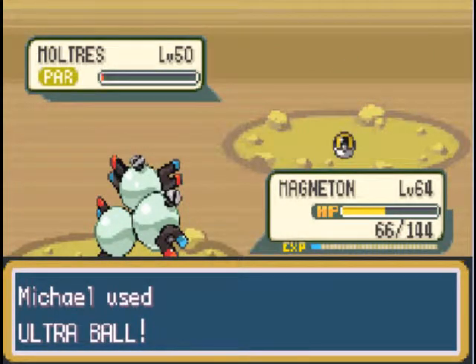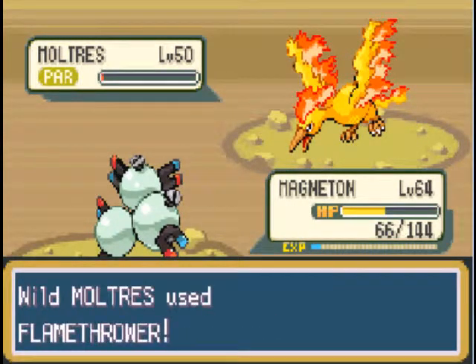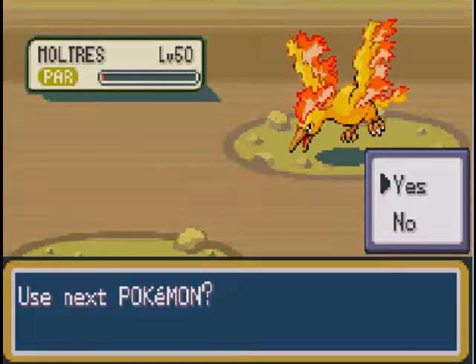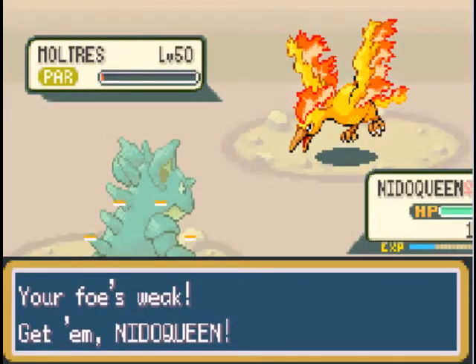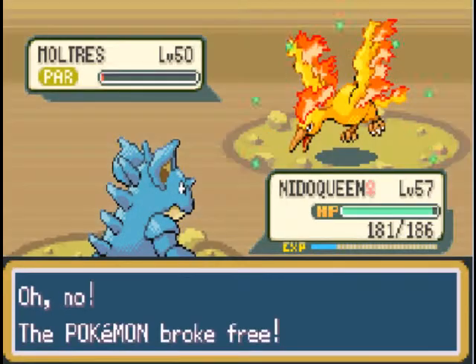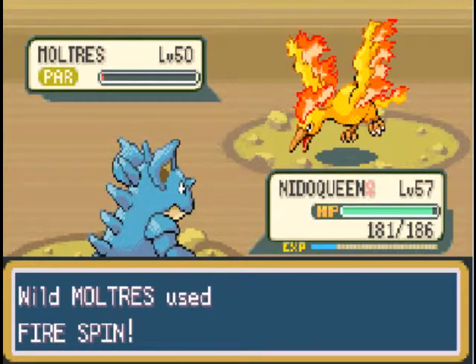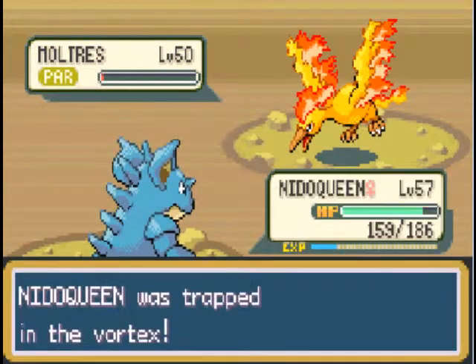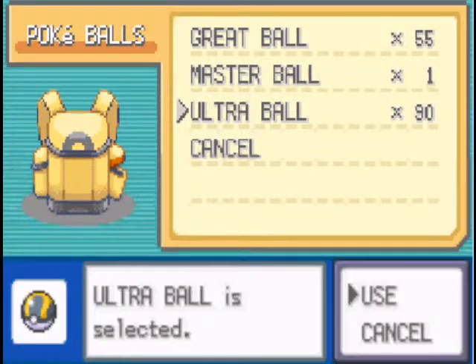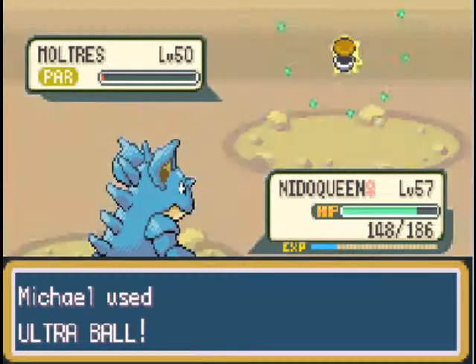Sorry, Magneton! Alright, Nidoqueen. The last rare Legendary Pokemon in this game — if I managed to catch it with a Poke Ball, I'd be like, damn! I'll just spoil it: what the Master Ball will be for — if I ever encounter the bastard — it's Entei.